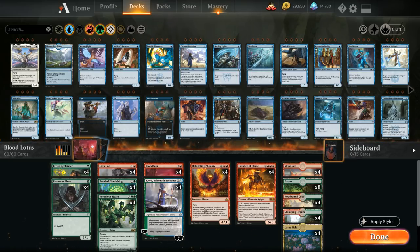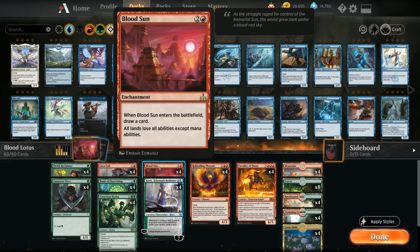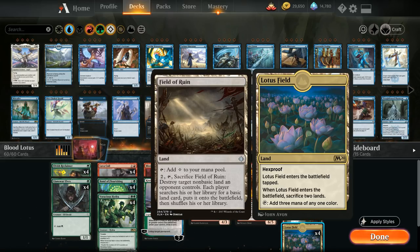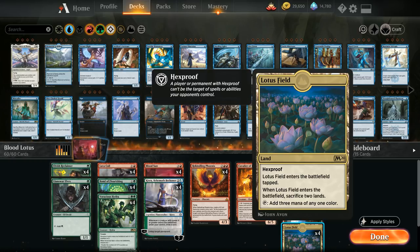The way the combo works is we've got Blood Sun, a three mana enchantment from Rivals of Ixalan that hasn't seen a ton of play. When it enters the battlefield we get to draw two cards and then all lands lose all abilities except mana abilities. This could shut down opposing lands, but the major combo is with Lotus Field, which now doesn't require us to sacrifice two lands when it enters the battlefield. It also comes into play untapped and loses Hexproof, which is a small drawback, but it doesn't matter too much since opposing Field of Ruins also lose all abilities. So Lotus Field just turns into a land that comes into play untapped and can tap for three mana of any one color — a pretty powerful combination.